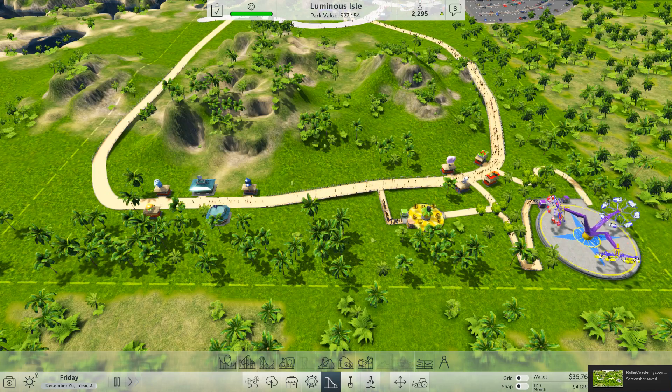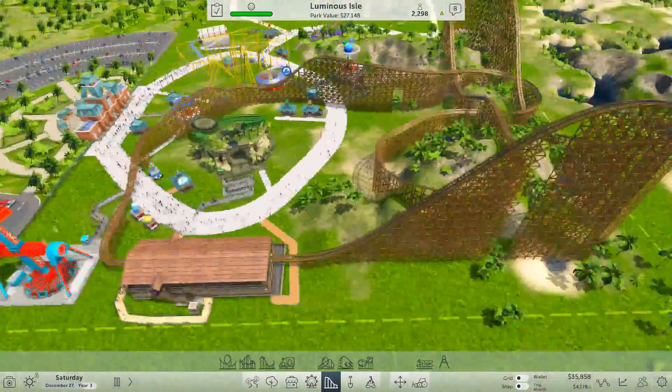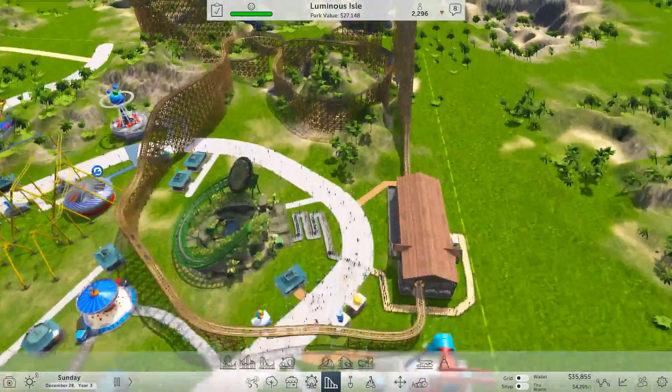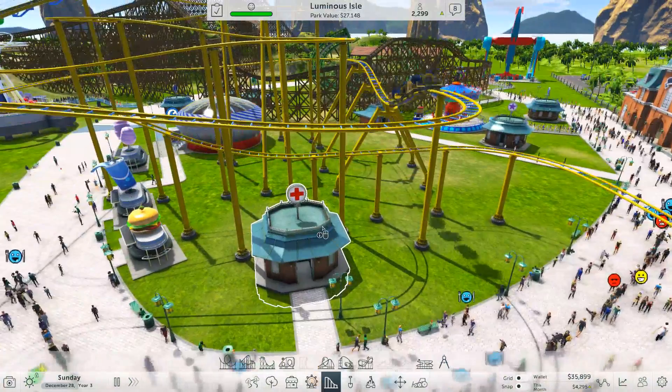Hello everybody, this is Bike Blast. Here we are again on Roller Coaster Tycoon World. Today we're going to be building in our Luminous Isle — we're going to be building a new coaster. So we've already got the big Lightning here, which I love, I think it's a brilliant thing. And we've also got this little wild spinning mouse thing.